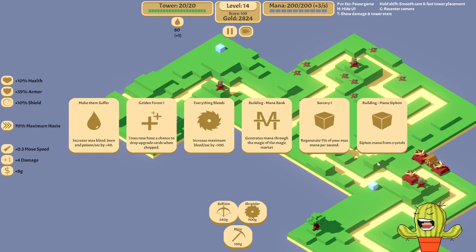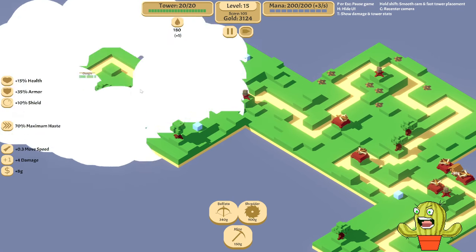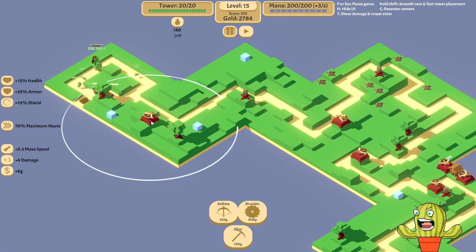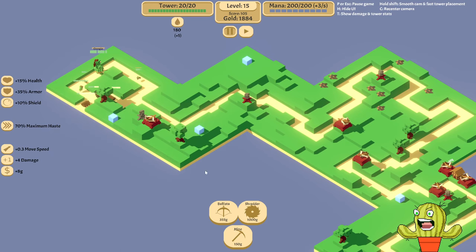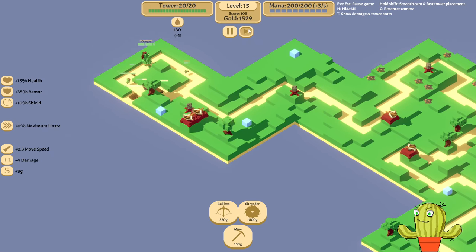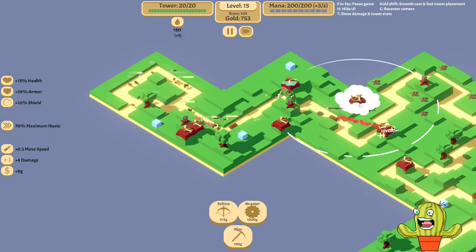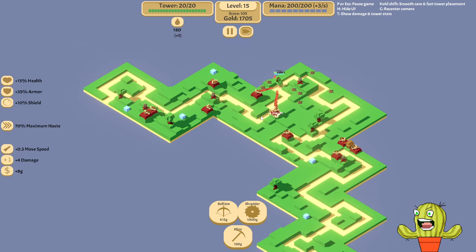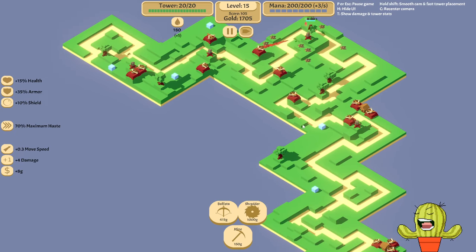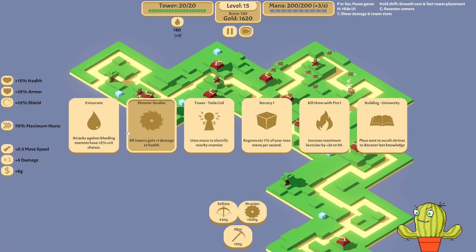Shredding could be useful. Everything bleeds is also useful. This is the first boss — hopefully we have enough damage. Let's remove a tower and place a shredder there instead, and change some to ballista towers. I'll place ballistas at key points — not only for damage but mainly for slow. Our ballistas will be our main sources of slow this round, so we need to spread them out to slow things down for our other towers to deal damage.